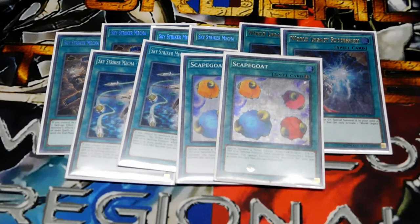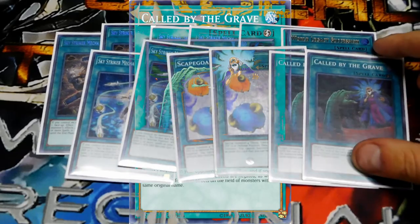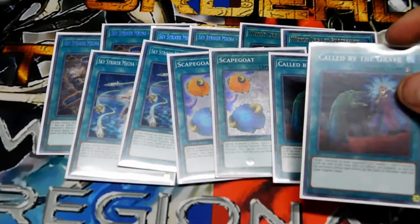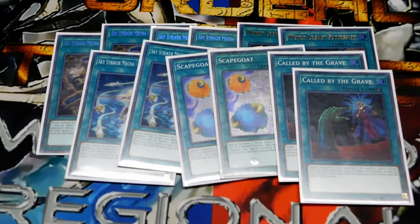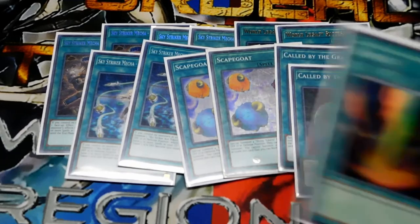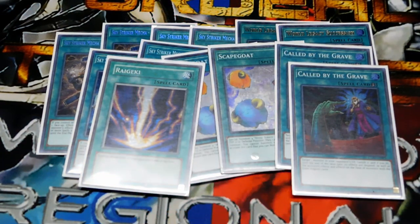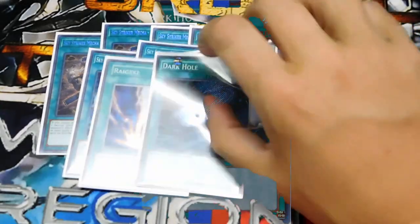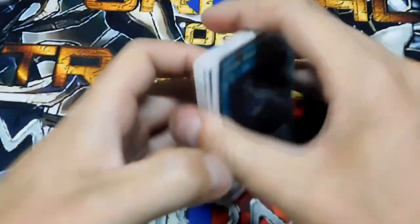Two Called by the Grave — really, really good card. Let's say your opponent plays an Ash Blossom while you're trying to search; you chain Called by the Grave to banish it, and then any other copies they have in their deck they cannot use for the remainder of the turn. It kind of shuts down your opponent from stopping you. One Raigeki — field wipe your opponent's monsters. Dark Hole field wipes both you and your opponent's monsters if you want to go that route.